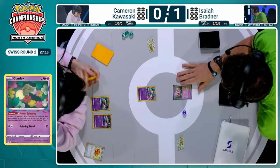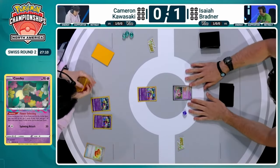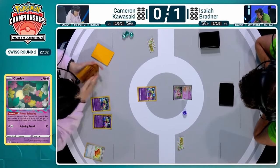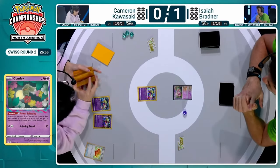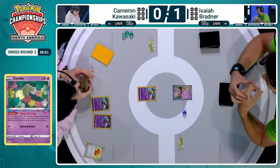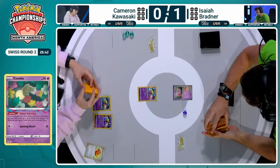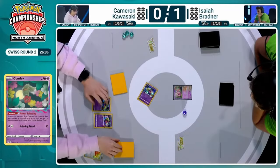Thinning your deck is going to be huge at this point because every single draw matters for Cameron. We're going to get into some Flower Selects. Some Lost Box players might be wishing for the days of Battle VIP Pass to just throw away into the Lost Zone. When you're Flower Selecting, you're hoping for one good card and one less good card. Not many of them are bad — you wouldn't purposely play bad cards in your deck. But as games develop, some cards are more useful than others. Let's start with these Flower Selects and get rolling.